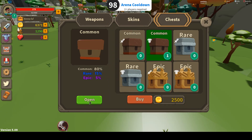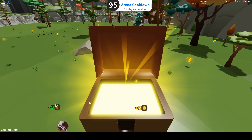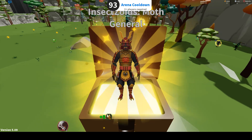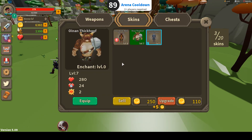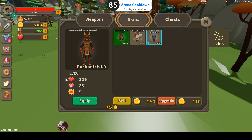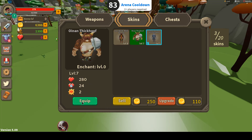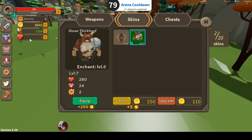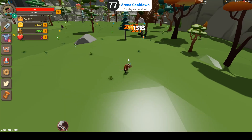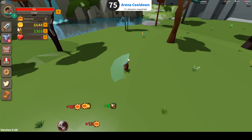Boom! I got level 7! Let's see what I got — a common chest for a skin. I got the 'Mod General' skin. Wow, this one is more powerful! I need to be level 8 to use some items but let's take it, equip it, and sell the old one.